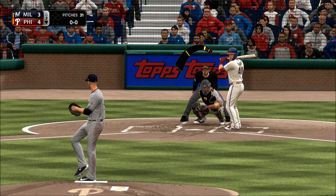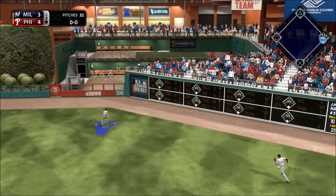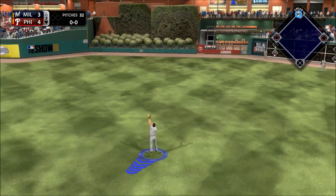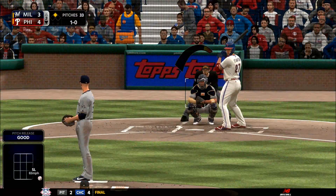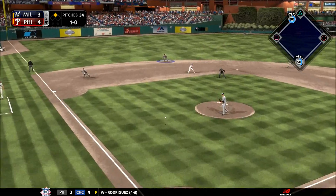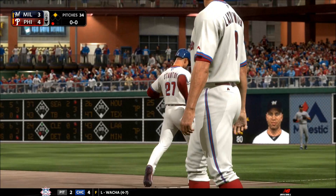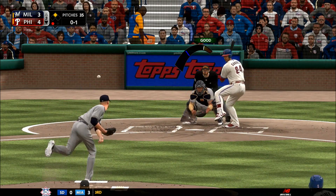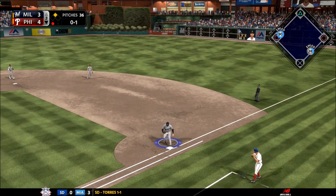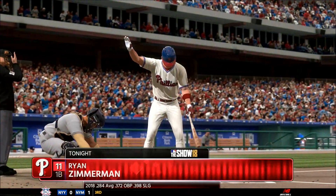Stepping up, first pitch — shot toward right center, going to find the alley. He might have himself his second double of the ball game, and he will pull into second with a leadoff double. These hitters have had some great looks at that slider so far. Clearly they're all on the same page — lay off that slider and make him bring up something straight in the strike zone. Make him work, see if he'll walk a few guys, and then someone pops one over the fence. He'll take this one to the bag for the out but the runner moves up to third.